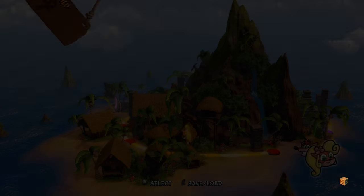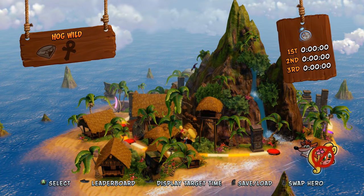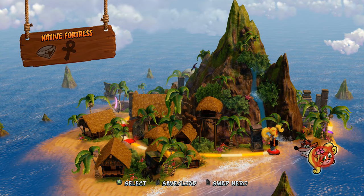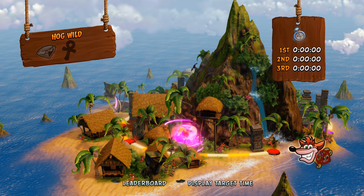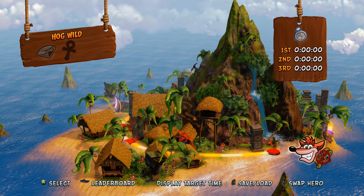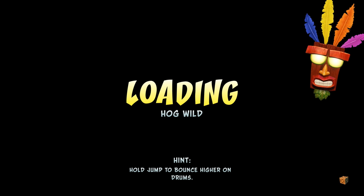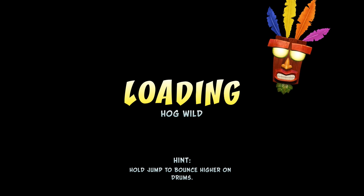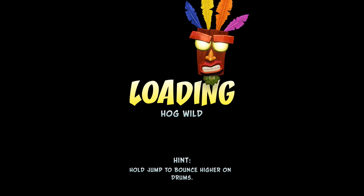We're redoing the level to get 100%. We still have Coco but the icon shows a line through her, indicating we can't switch to Coco right now. We could also do time trials to race against ourselves, but that's not a big deal. We need to hit that little clock to activate time trials.